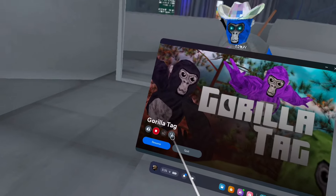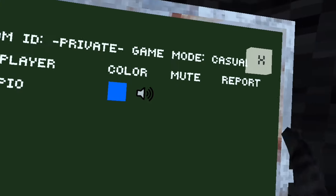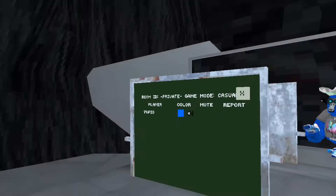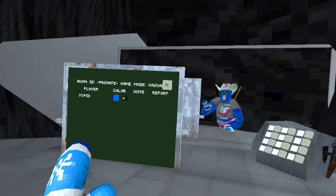one way that you can report people is like going like this and then pressing the report abuse button. And you could just — I'm just gonna press that and boom, my game glitches. It doesn't usually do this, but for some reason it glitched.